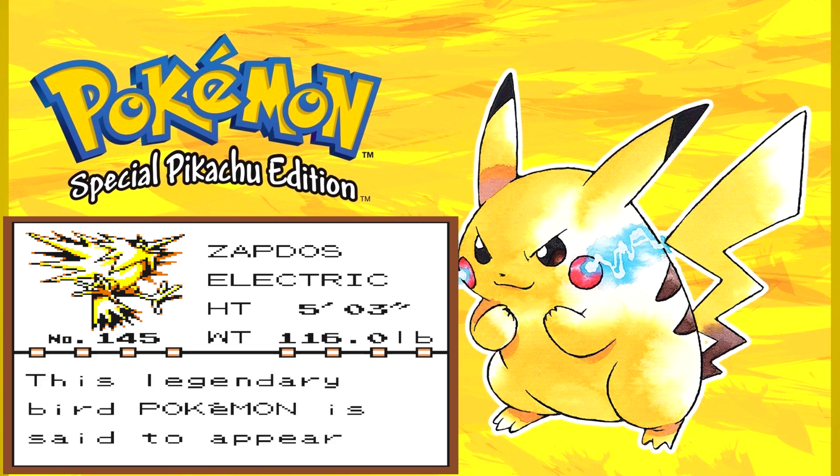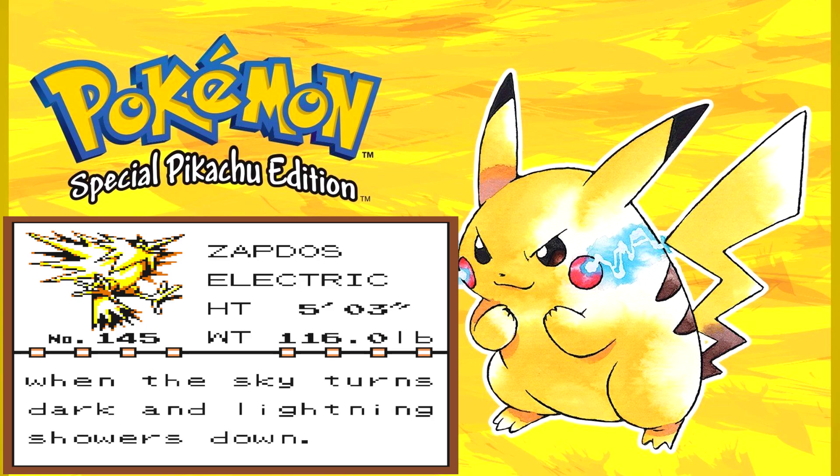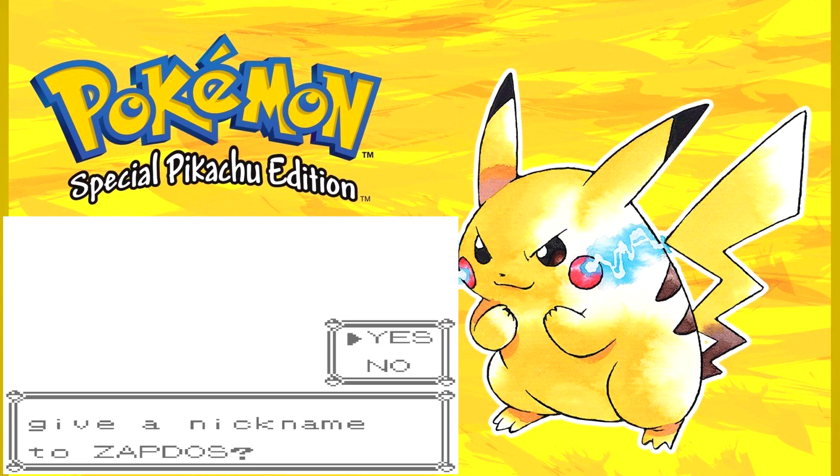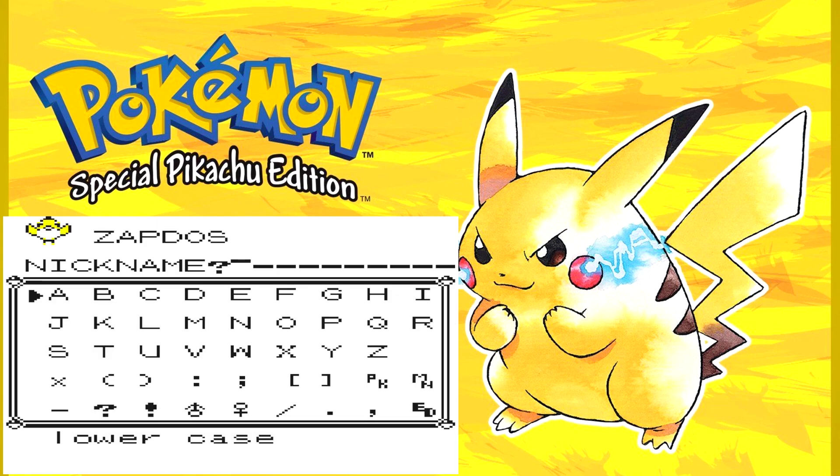This legendary bird Pokemon is said to appear when the sky turns dark and lightning showers down. I do have a name for it — AC-DC, as in the band.